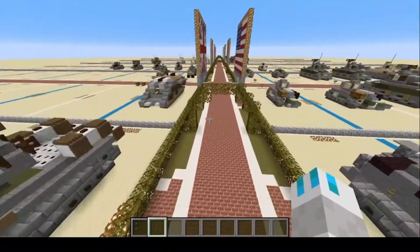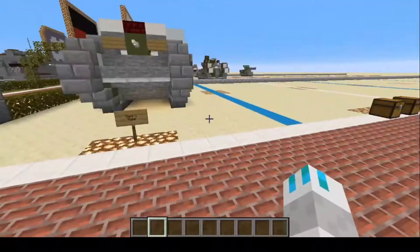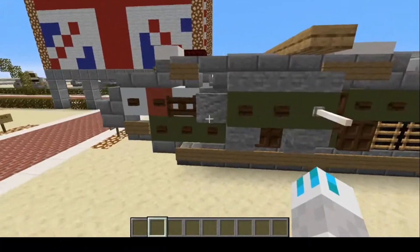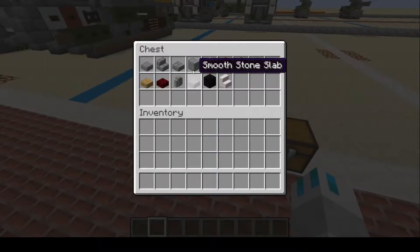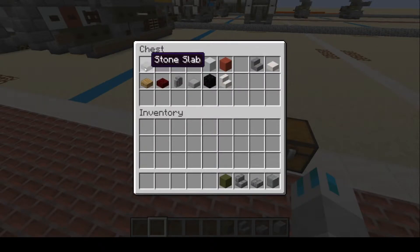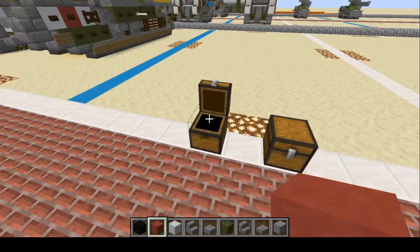We're going to head over to Great Britain, United Kingdom, and we are going to build the Mark V male. There is a female version — basically all you do is remove the cannon and put in another machine gun. There are a lot of materials in this, so bear with me. We're going to grab polished andesite, stone brick slab, stone brick stair, green terracotta, stone slab, stone stair, white concrete, red concrete, and block of coal to start out with.